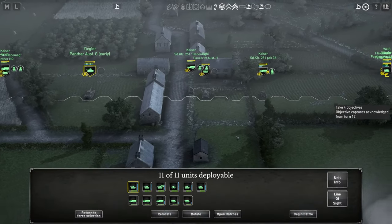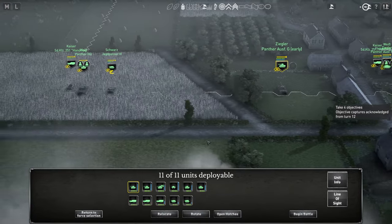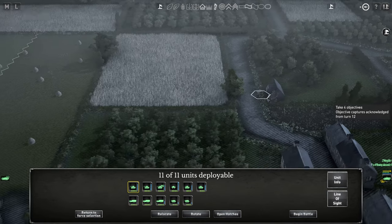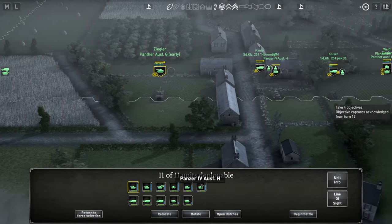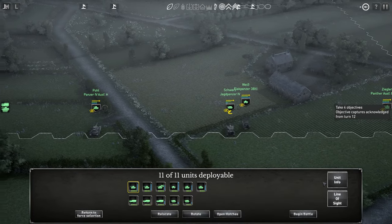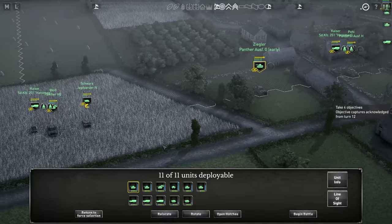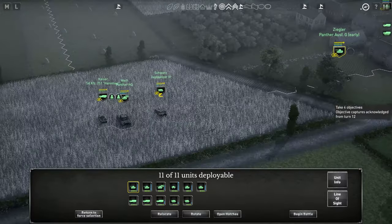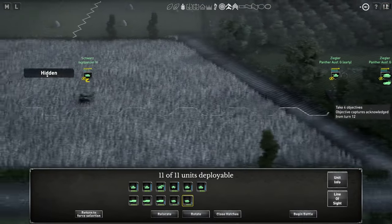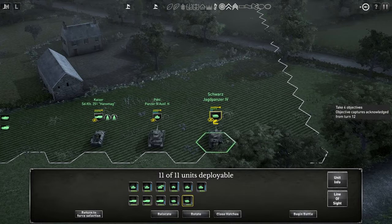How many infantry do we have in this setup? 1, 2, 3... and I see 4, 5. Maybe that is enough. I'm thinking maybe not. I will try and place the units and then decide if I go with this setup or change a little bit. I've placed them like this. Let's begin the battle, and I'll try and explain a little bit. Let's see what the enemy does first.